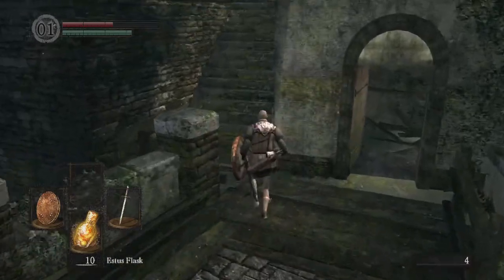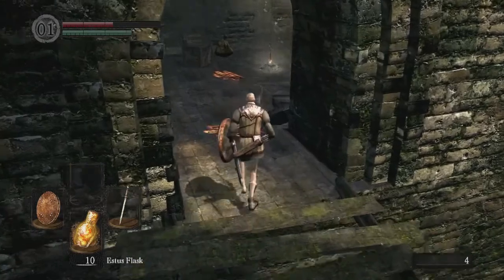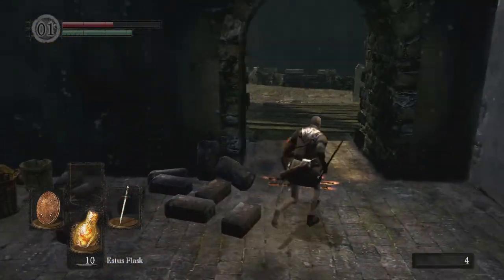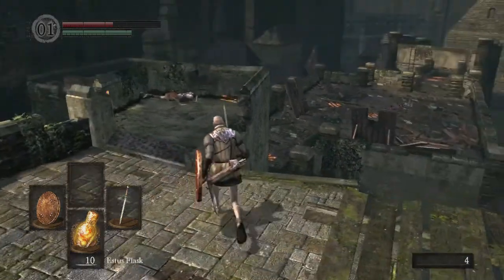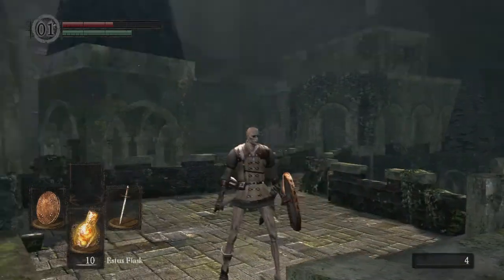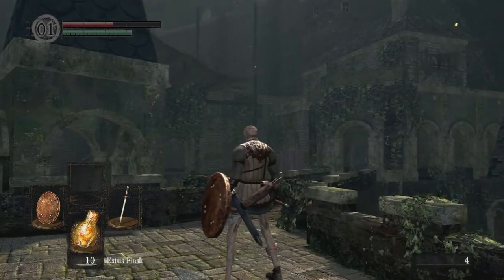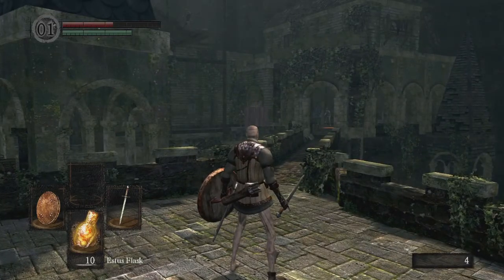We'll go up here — one of the places I didn't show you before was just in here. There is a bonfire, but we'll come back to it later. There's really no need to rest here just yet. It can be a little bit tricky to come out of the door and have all the guys down here respawn. So this part here is a little bit tricky as a melee character.